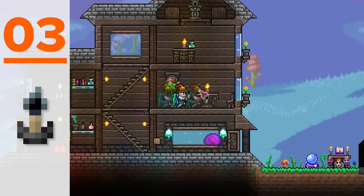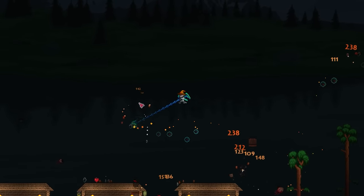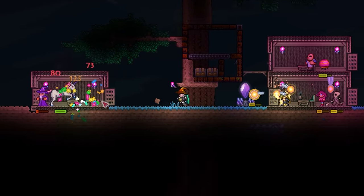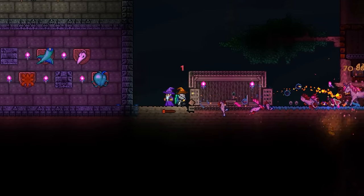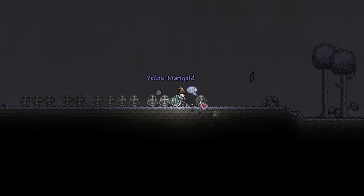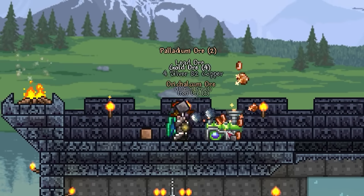Next up we have something so obscure I'm not even sure Relogic remembers adding it — the Shadow Candle. Very simply, this is a candle variant that nullifies the peaceful benefits of towns, allowing enemies to spawn as normal. This does have uses if you want to farm an item in a biome occupied by town NPCs, but other than that I'm not sure. In only a matter of minutes, half my town was wiped out by all the enemies. What further buries this item in obscurity is its crafting recipe, requiring you to place a workbench in a graveyard biome and then combine a torch with three evil bars.